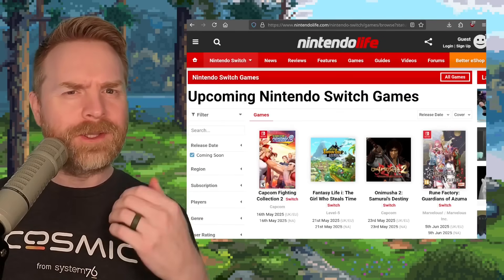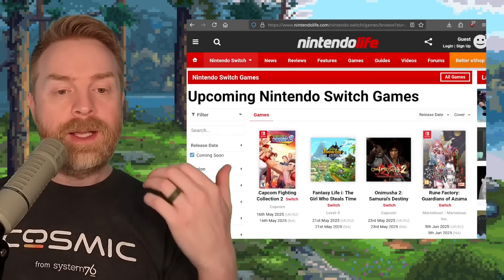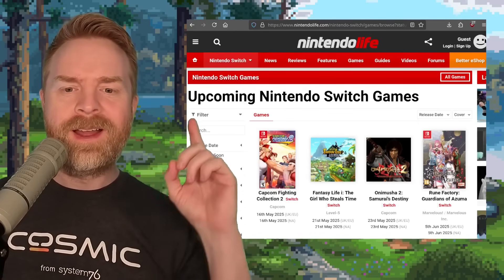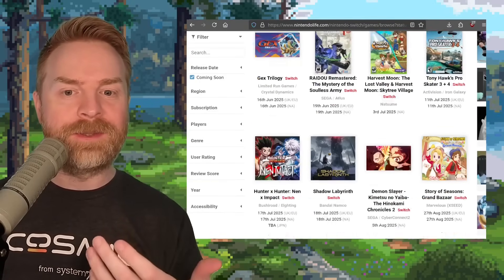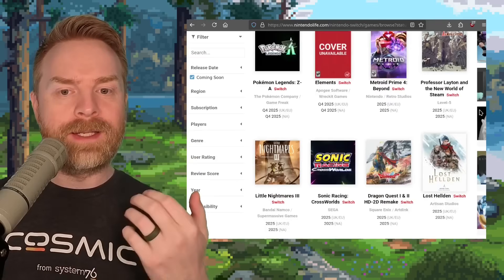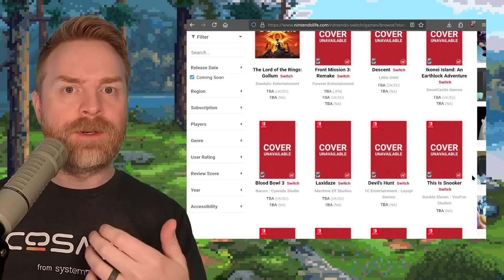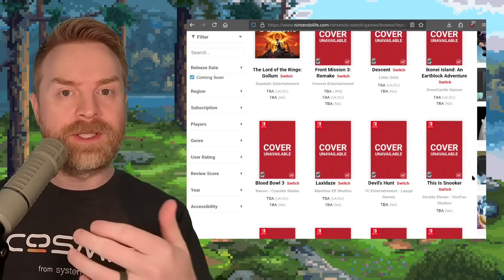It's worth pointing out that there are already some big games headed to the Switch that have been announced — games like Capcom Fighting Collection 2, Onimusha 2, Tomodachi Life, the next Metroid Prime 4 Beyond, and even more. There's a lot of big stuff headed to the Switch already. But I am curious to see if the next Zelda will be on both the Switch and the Switch 2, or if it's going to be a Switch 2 exclusive.